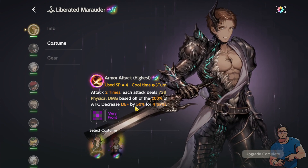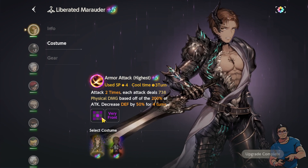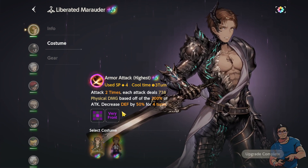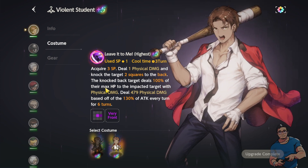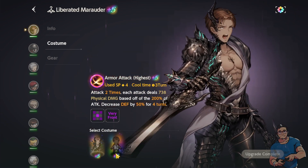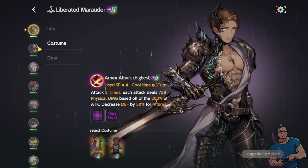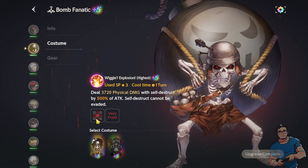Based on Cry's skills, it says 'decreased defense by 50 for four turns.' So upon hitting enemies in the X formation, if they survive, the next hero who attacks will deal increased damage because of that 50% defense reduction. The second costume for Cry is Violent Student — it's just two squares horizontally — but the Liberated Marauder is better because he can hit about five enemies and decrease their defense by 50 for four turns.